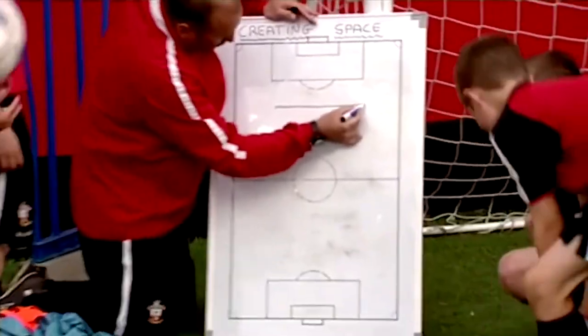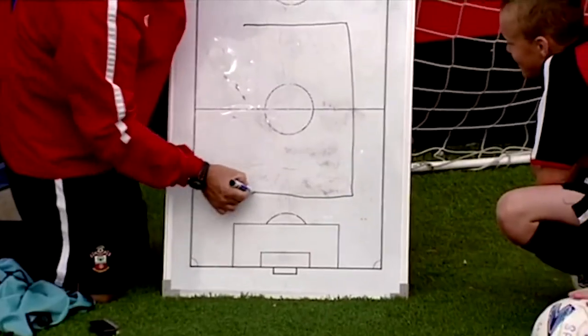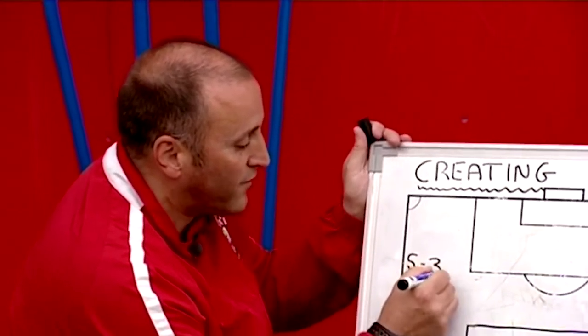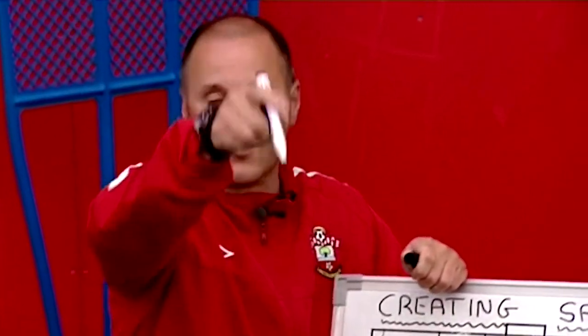This is going to be the area here, which is a rectangle shape with four sides. In the middle we have got two goals back-to-back and we have got one goalkeeper. We're going to have five against two. The team of five have to do three passes and then you can score in any goal, either side.